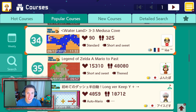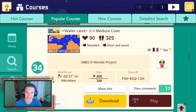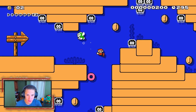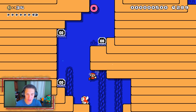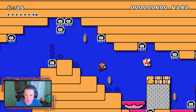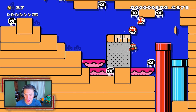This next course is actually a water stage — we never do water stages for popular courses, so I gotta do it. This one's called 'Medusa's Cove.' We start off floating and head down a little path. There's a nice 30-coin, might as well grab it. Look at these little squid things — like electric octopus or something. We got cheep cheeps and I'll grab that mushroom.